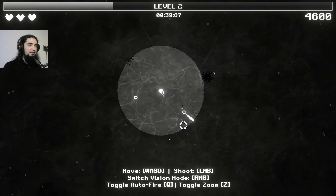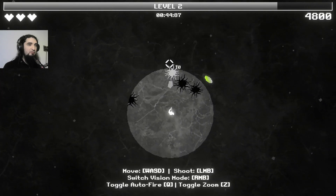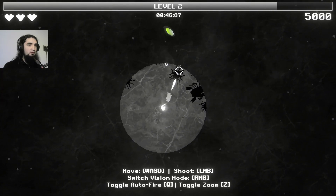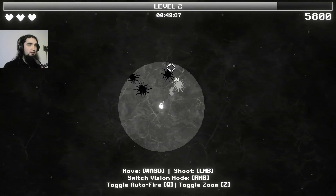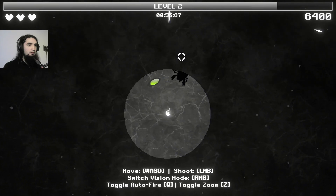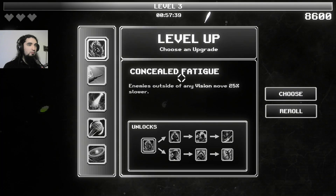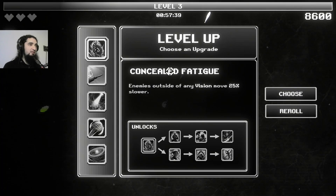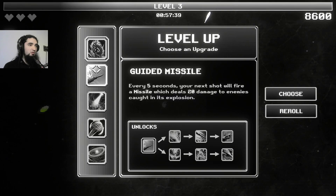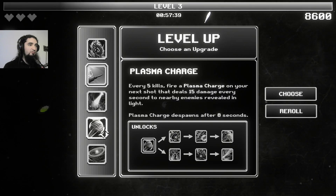Kind of underwhelming — they're barely hitting anybody. I have to collect the thingies; I don't know if they disappear over time or not. Oh shit — wait, if I get hit I level up. Enemies outside of any vision move slower. Five seconds: your next shot will fire a missile dealing 20 damage in an explosion. Let's read the other ones — more vision, more fire rate.